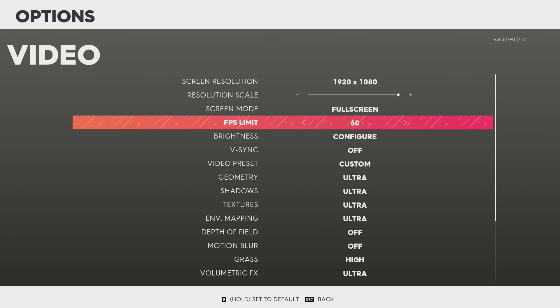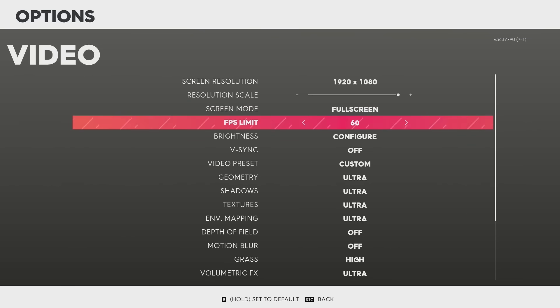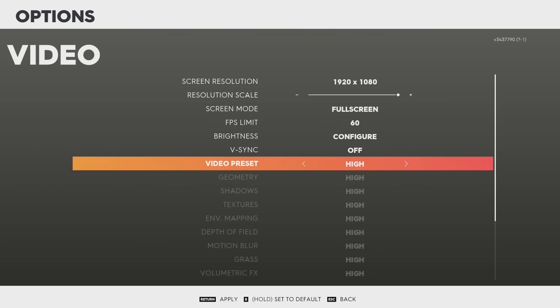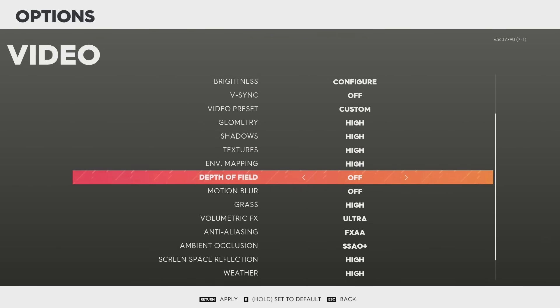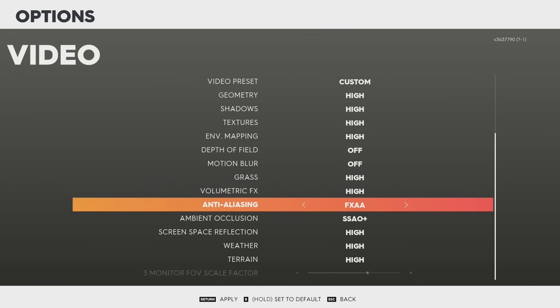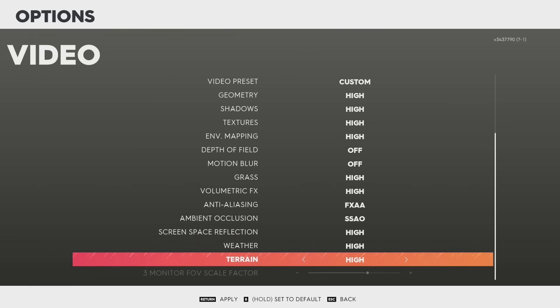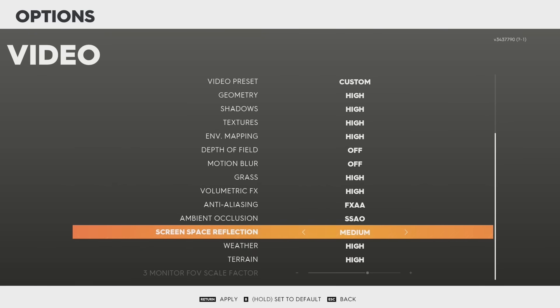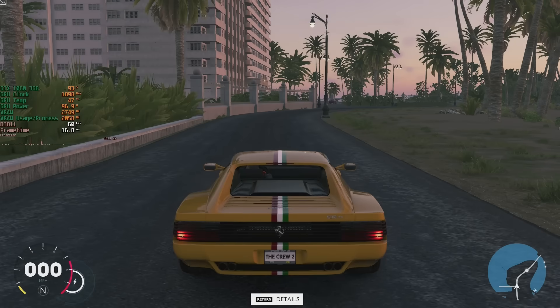It's a little annoying in that we have an FPS limit of 30 or 60 — that's it, we can't completely unlock it without tweaks, and I've read it may break the game. I've set everything to high on the 1060 3GB: motion blur and depth of field off, high for grass, volumetric, FXAA for anti-aliasing, SSAO high, and screen space reflections set to medium.